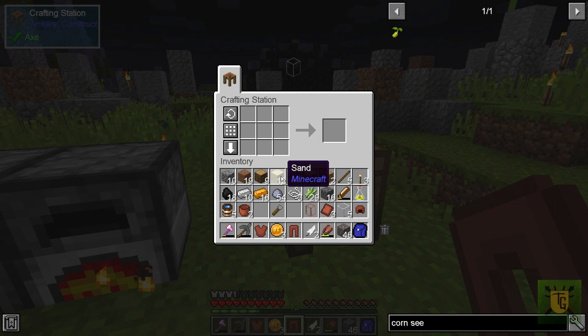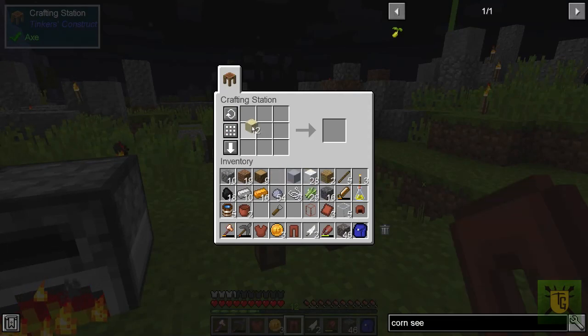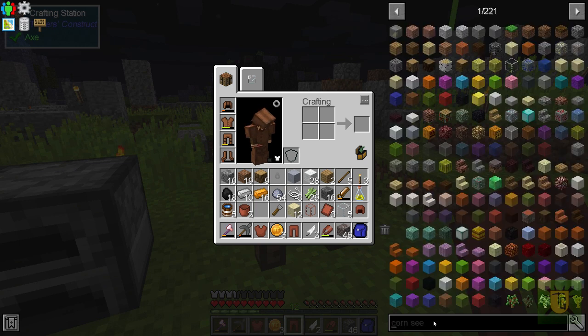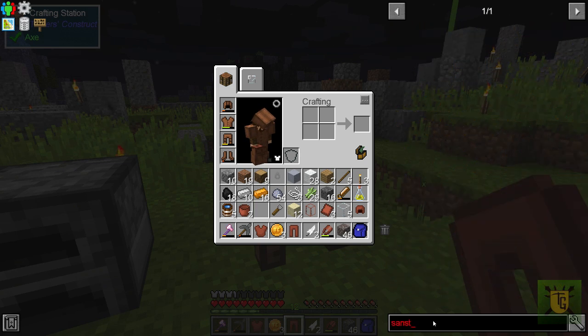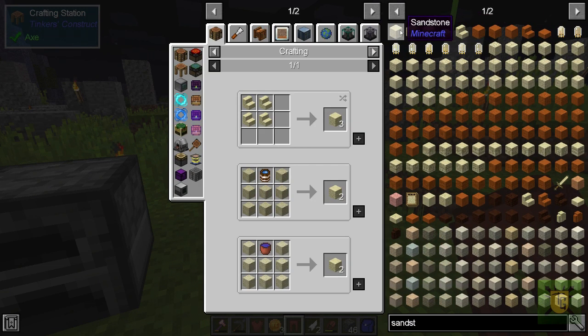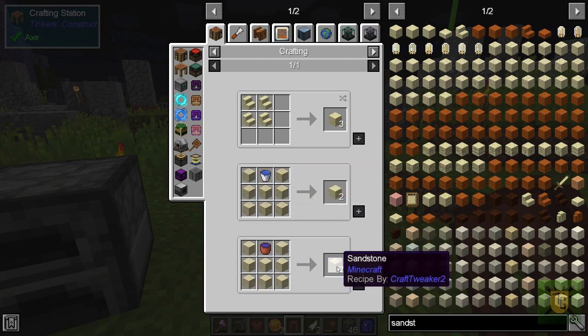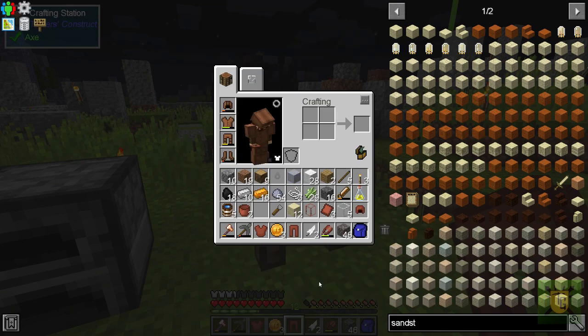I needed sandstone — didn't I? How much sand did I need? I bet I've used up too much sand. The mouse went crazy there — honestly it was the mouse, not me. What's sandstone now — the recipe's changed on me. Sandstone — fresh water and seven sand. Get to two.